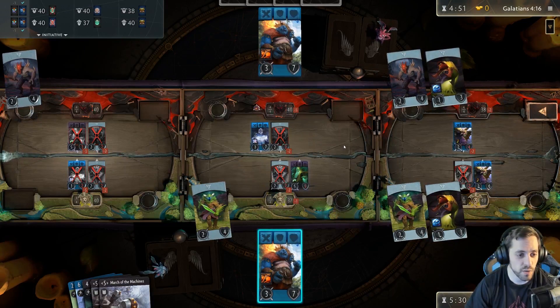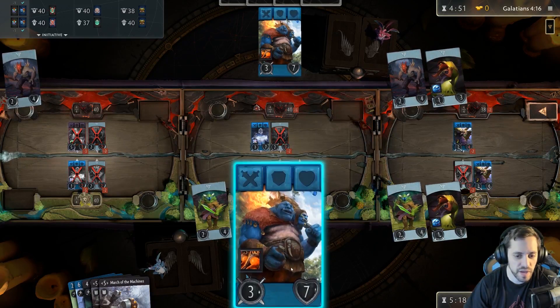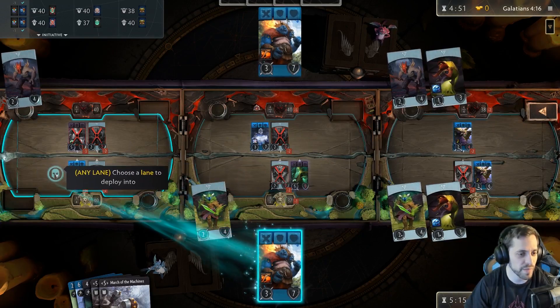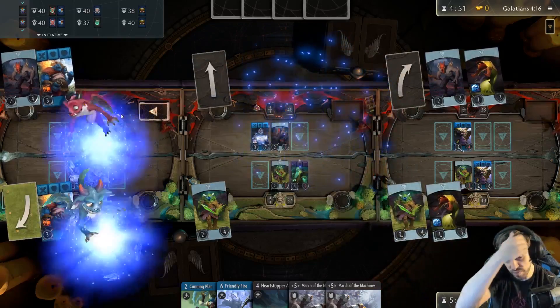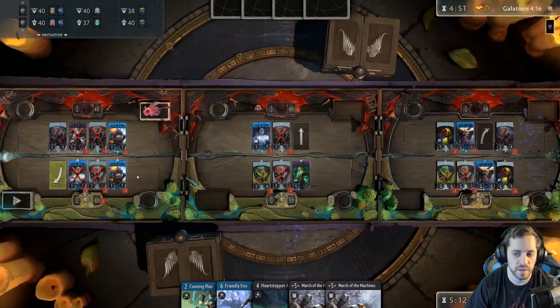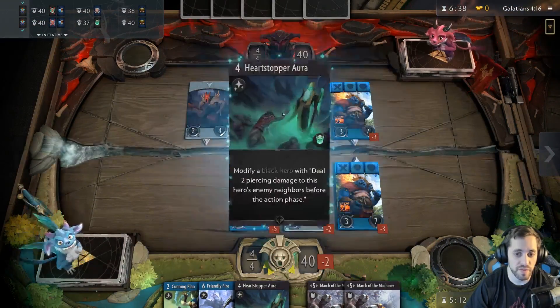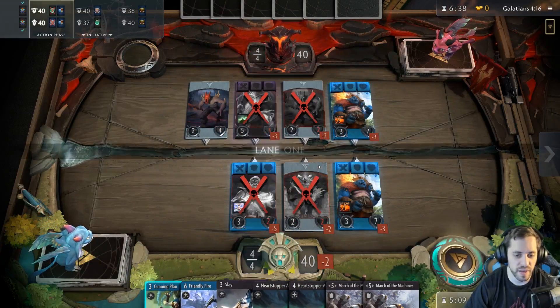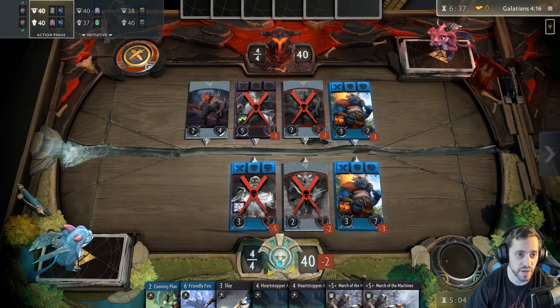Right now we're deciding where to place our heroes. My left lane and my right lane are the two strongest right now, so I'm going to go ahead and place my Ogre Magi. It's a bit of a mirror match right now. He'll probably do the same — and yep, he did. Everything is going to trade in this lane and I didn't draw anything great, so let's just let that play out.